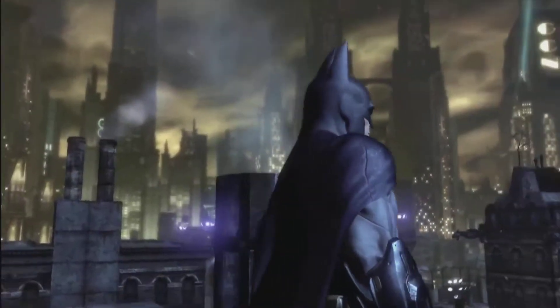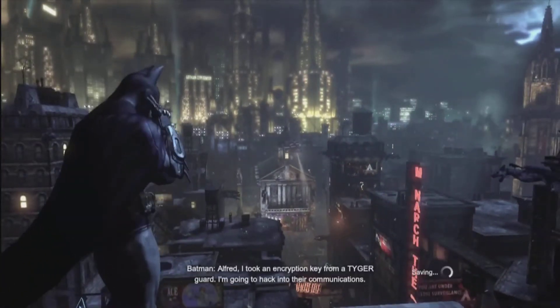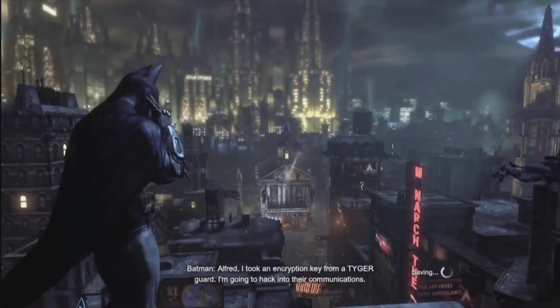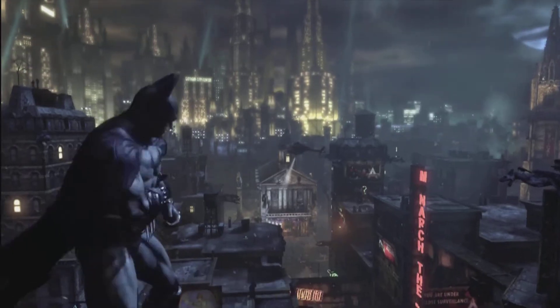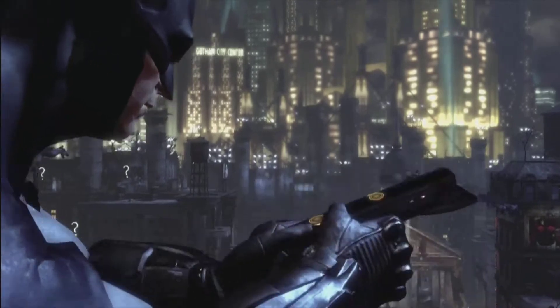We just put the suit on and now we are — this is the first time you get a chance to roam around. You have this little bit here where you talk to Alfred and you hack into the audio network that the Tiger Guards use.